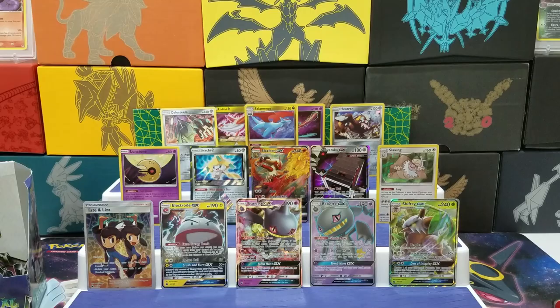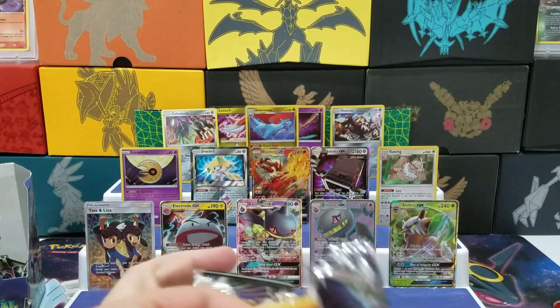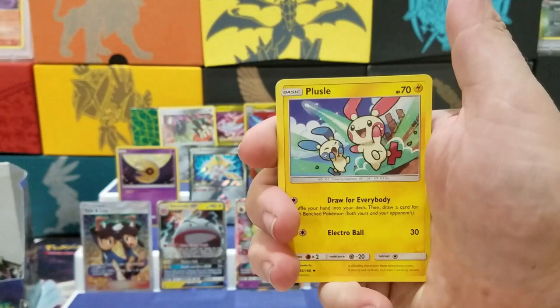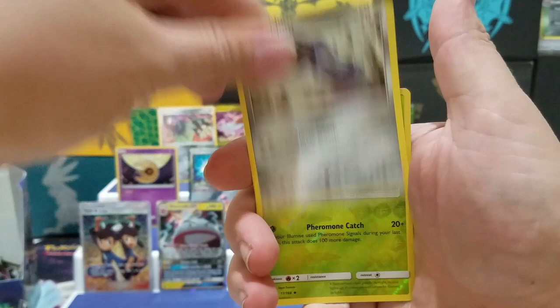Last pack right here. We are at 31 minutes right now. I will end this shortly after this. Green code — so that is probably going to be all our hits. Fairy Energy, Colossal, Illumise, Poipole, Larvitar, Whismur, Bellsprout, Whismur, Beldum, Wobbuffet, Roos, and another Sceptile.